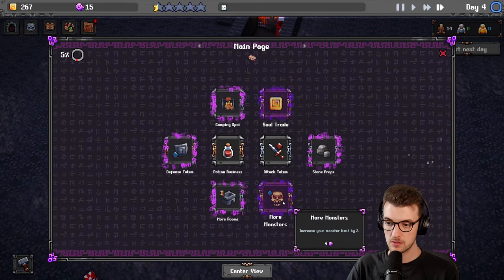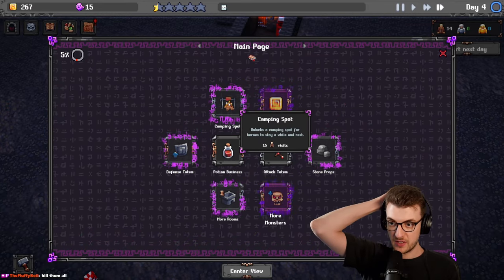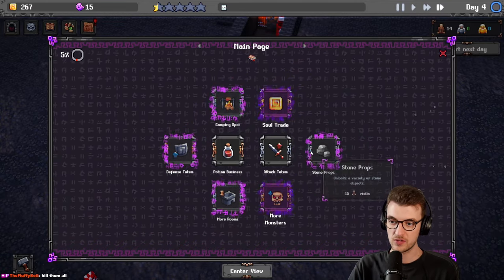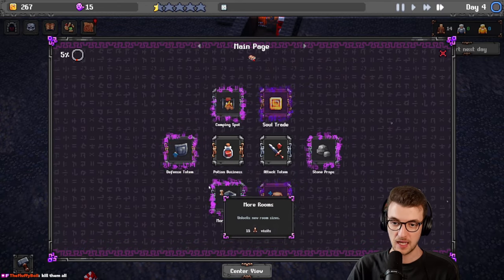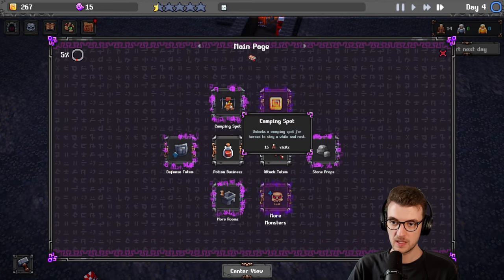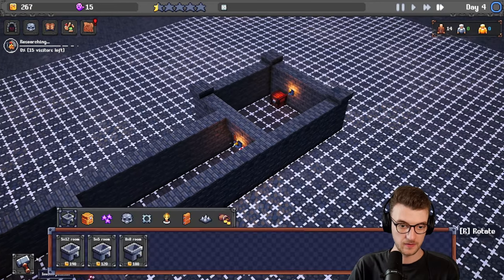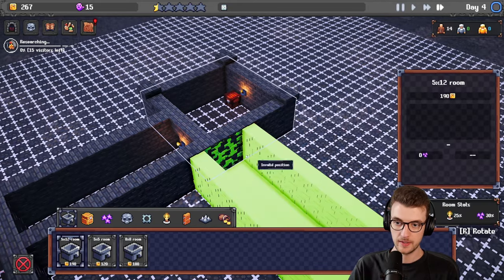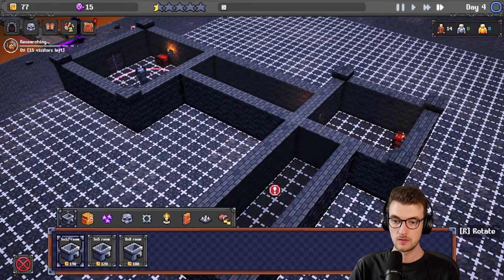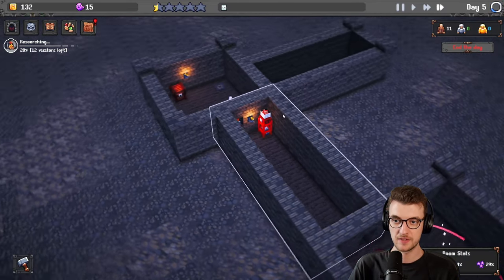Kill them all? No thank you. Sell some souls and return for 350 — no. Unlocks a variety of storage. Let's get the camping spot. If we get the camping spot, we can get a whole bunch of people in and get them to stay longer. Because if they stay longer they're going to fight more. They've got money to spend — they're buying the health pots. They don't know about this secret wall here.